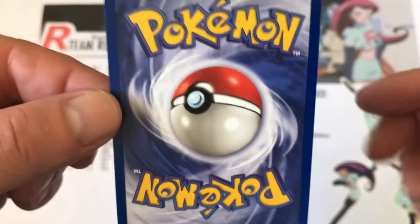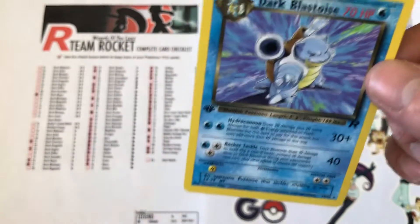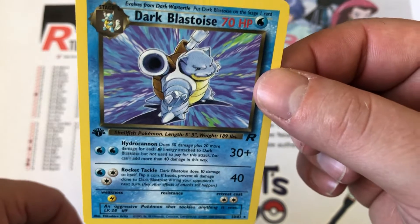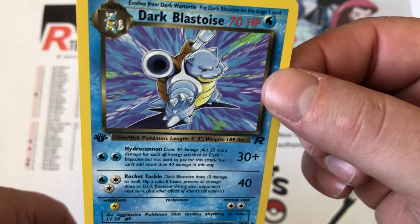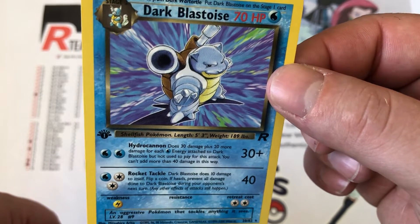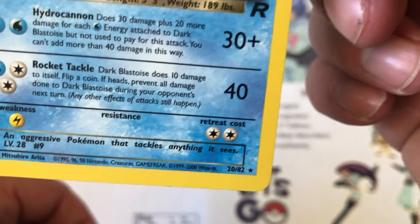I'm actually very speechless. Some of the conditions of these cards — some people really, really looked after them. So I'm very happy. Even though it's one card in today's episode, I'm very happy I've captured the Dark Blastoise. Surprisingly, guys, we do have a Dark Charizard and Dark Blastoise, but no Venusaur. Venusaur is just always getting left behind, which is very unfortunate.